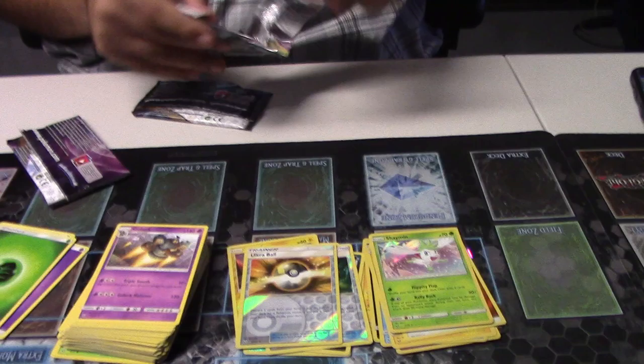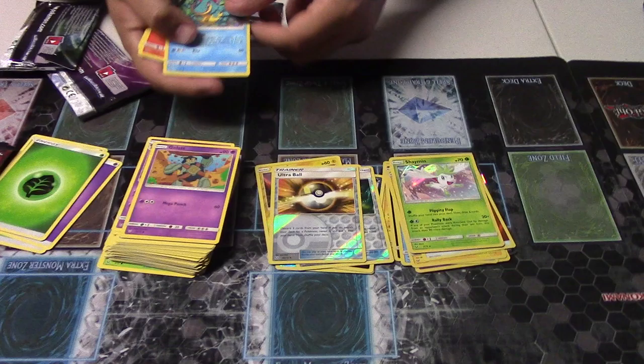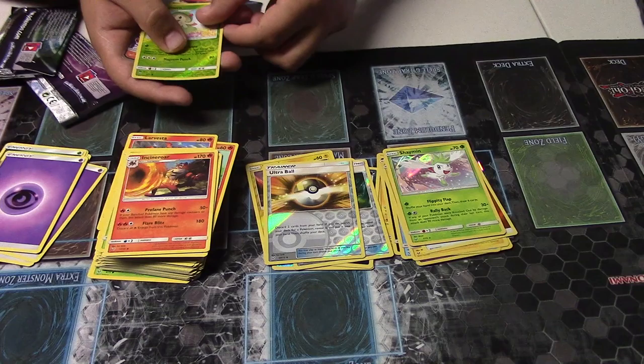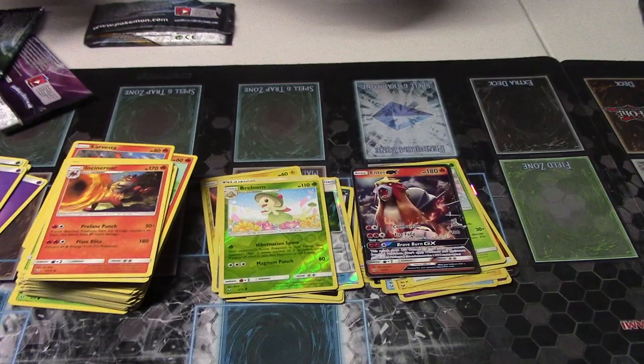Three packs left. Golit, Croconaw, Litten, Barvesta, Breloom, Energy, Ultra Ball, Venusaur, Incineroar. Breloom and an Anti-GX. This card never leaves me alone — that's all I seem to pull out most of the time.